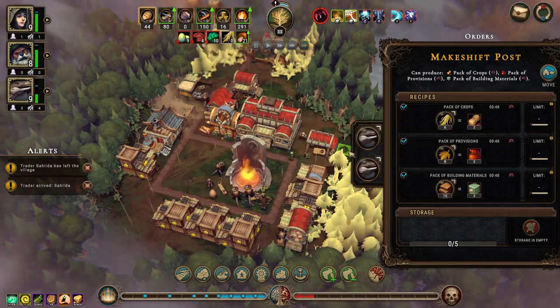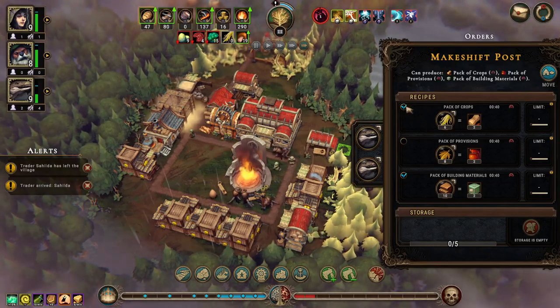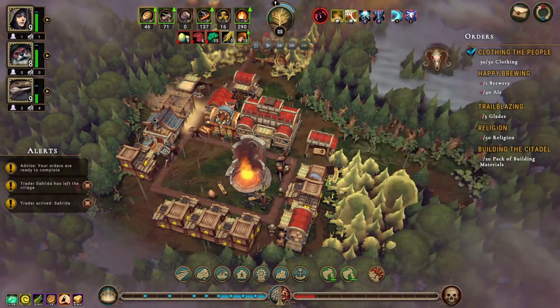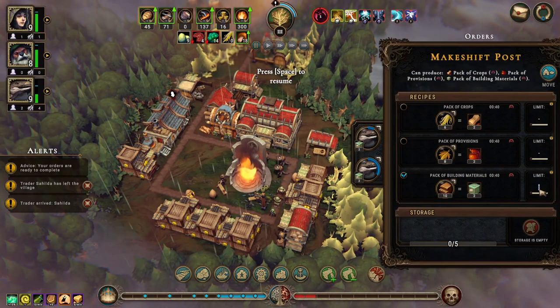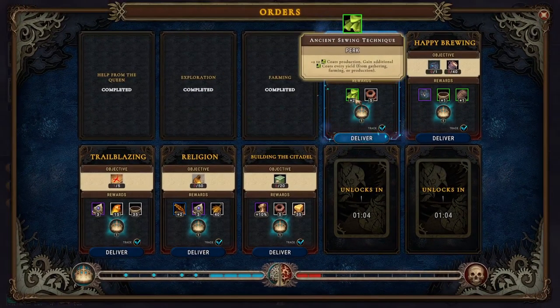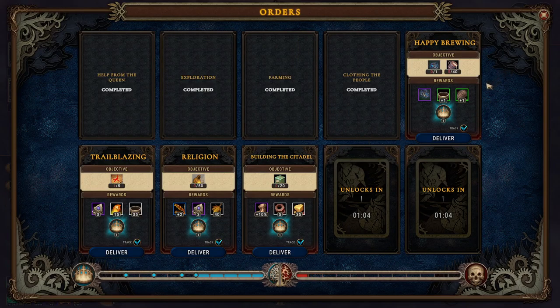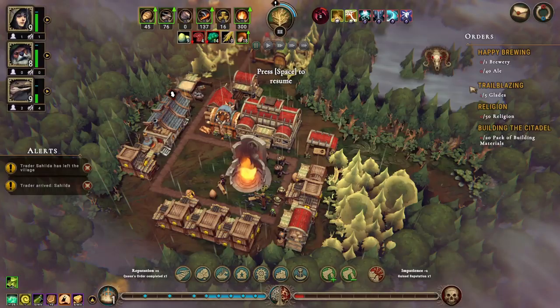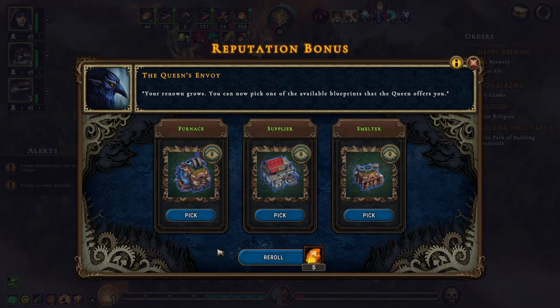Let's build a herbalist camp. Let's get a granary in here as well, and then we can make some mush soup. I think we need another farm — we did find more farm fields down here. It does get a little bit close to this dangerous glade, but I think that's fine.